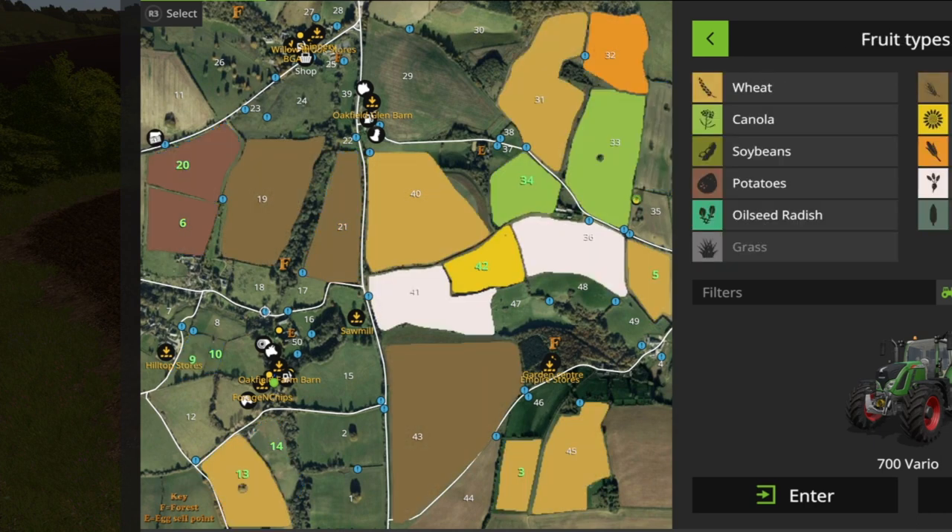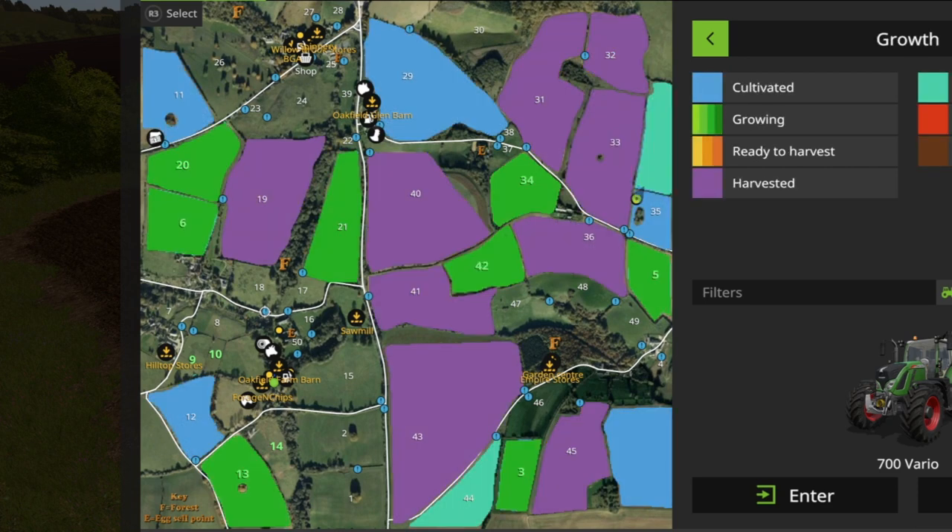If we go to fruit types, there's a whole array of different things going on — field 43, 45, 33, 31, 32. But then when I go to growth, they're all showing purple. There's a couple that show cultivated, but bear in mind it's summer one and there's nothing in the ground growing. It's a bit peculiar — they haven't updated, haven't followed an AI cycle. I don't know why.